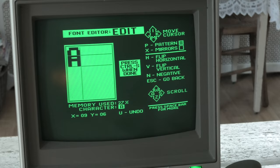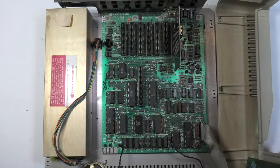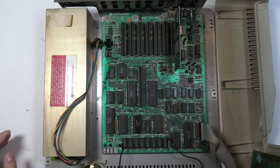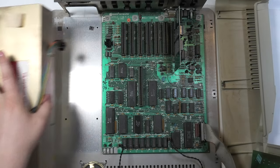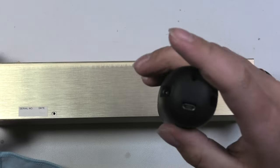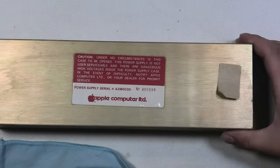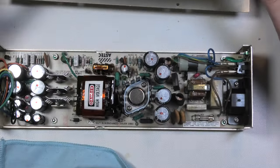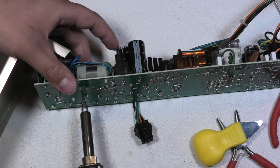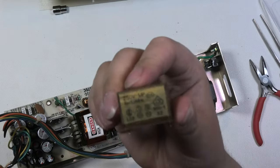By the way, there will be no magic smoke in this video, because before I tested the computer I removed the rifa caps — boy, do I hate the smell of that smoke. This is the PSU serial number. I took out the screws and spent 50 minutes fighting with the PSU to get out the PCB — I cut that out of the video to keep it short. I used my pump to desolder them, which went really smoothly. They came out very nicely, no hot air required.